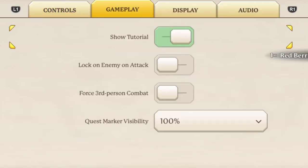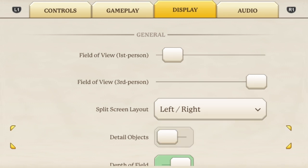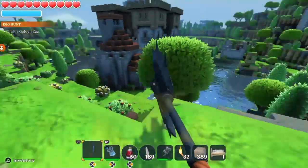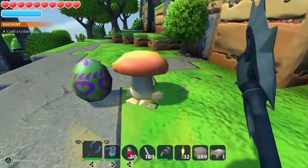Go to your settings, then display, and turn off the detail objects. And now all the grass has disappeared. Maybe it doesn't look so nice, but it's easier to see the eggs.